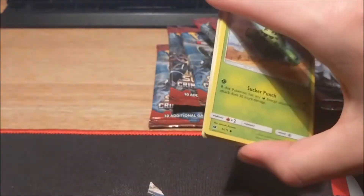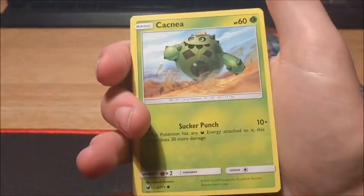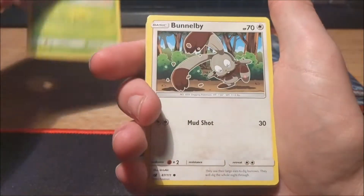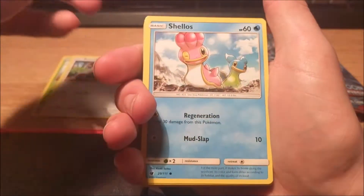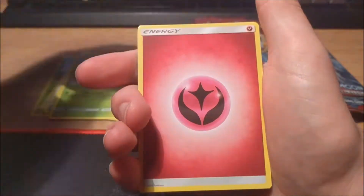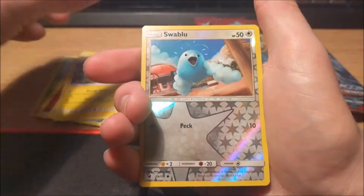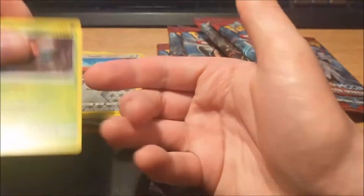I know the lighting is terrible, but I need to open them. So: Cacnea, Bunnelby, Shellos, Weedle, Exeggcute, Fairy Energy, Grumpig, Marill, Emolga, Swablu reverse, and a Gogoat.